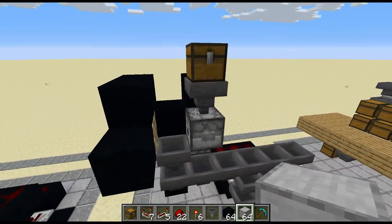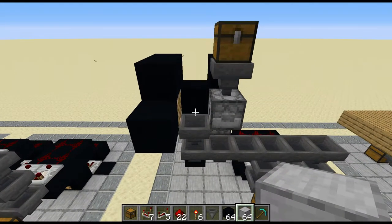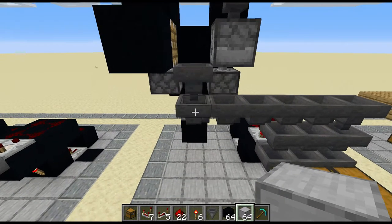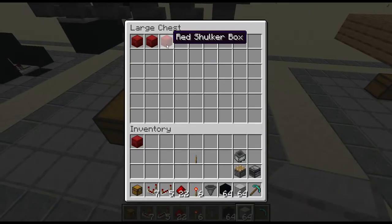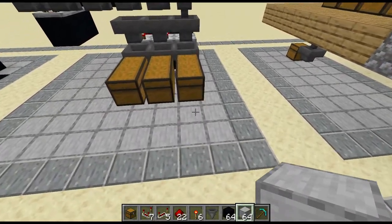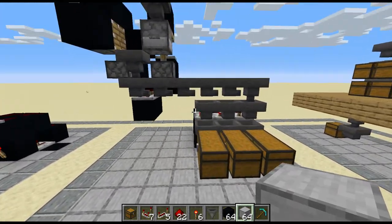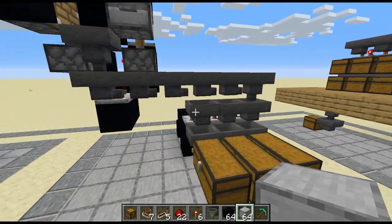So it's an automated process of just dropping shulker shells, emptying them, breaking them. The shulker shell will go through the storage system as well and enter into the designated storage chest, which will probably be the last one because you can't stack shulker shells, so you can't properly filter them. Make sure your shulker shell chest is the last chest.